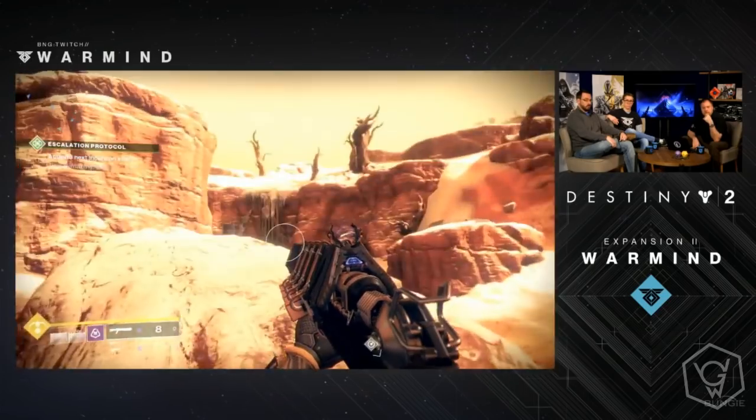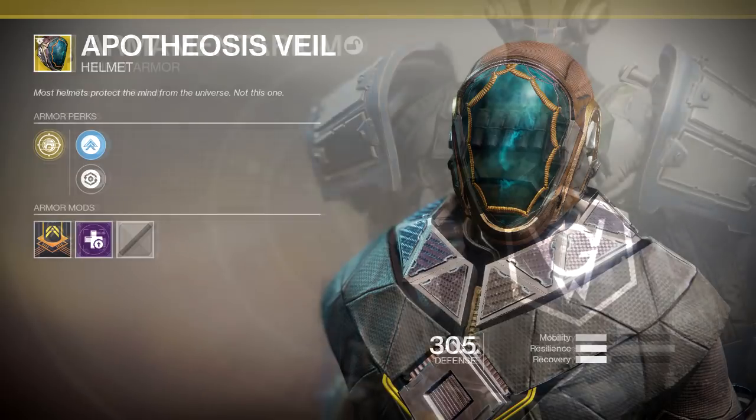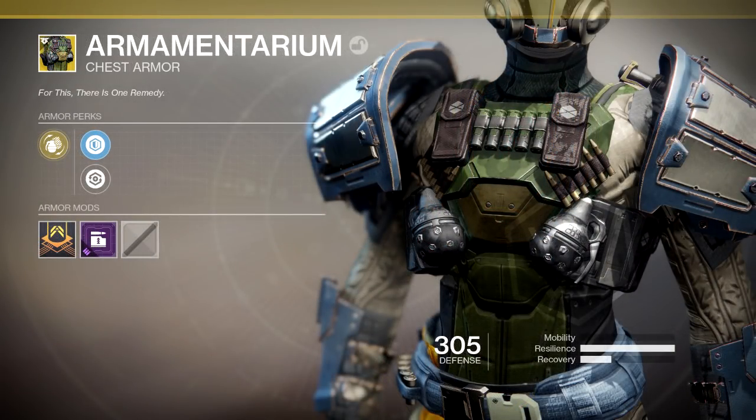Now let's jump straight into the exotics. Starting off we have the Apotheosis Veil — this is a returning Warlock exotic. I mained Warlock in Destiny 1 but I can't remember the exact perk — comment down below if you know what it does. Next, the Armamentarium is coming back — I know what this does, it gives you a second grenade. Whether or not the perk has changed in D2 we'll see, but the Armamentarium for the Titan is returning.